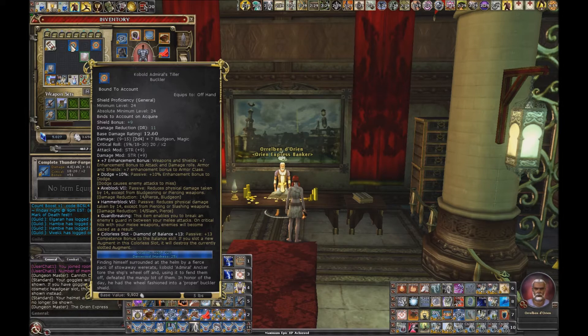This is what the base item looks like when you first pull it. It's got some nice attributes on it: Dodge 10, and Axe Block and Hammer Block 7, so that amounts to almost DR 14. It's got guard breaking and the color of the slot.